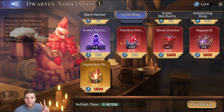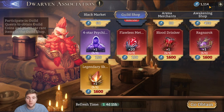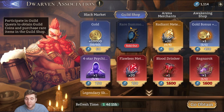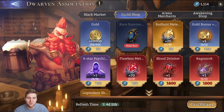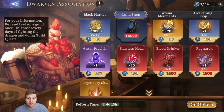Moving on to the guild shop, there are two things that are super important. The most important is the legendary skill crystal, especially because they are now rarer and you need a lot more since basic attacks were increased to require about four as well. The legendary skill crystal is massively important but costs 1600 guild coins, which is a lot. Typically you want to save until you can buy this — it resets once a month. That is the priority here.